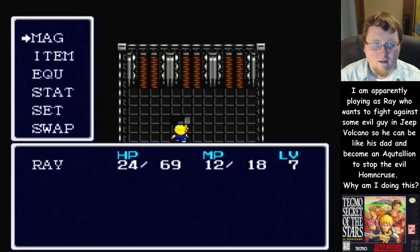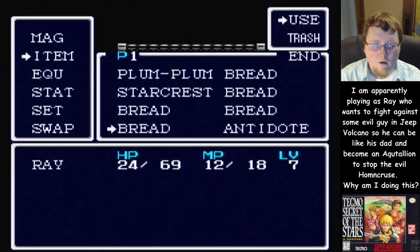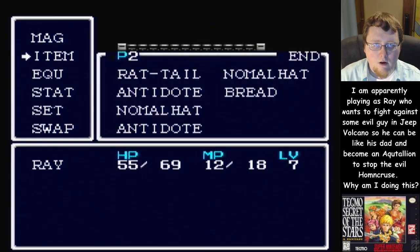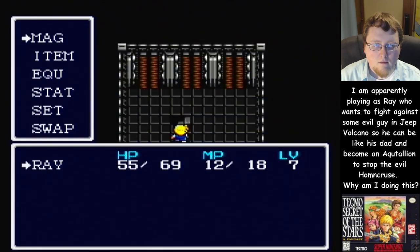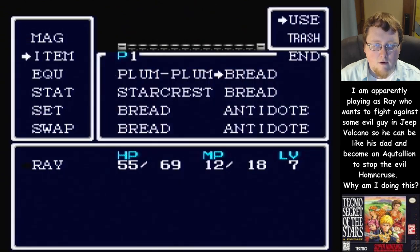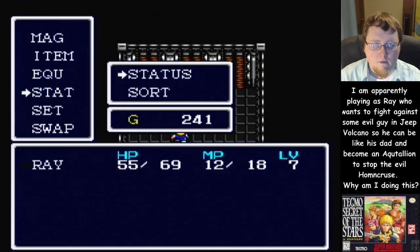This is looking wild — some evil lair or something in here. Let's try this bread out — oh, that's pretty good. I'm thinking whether I want to use another bread or my heal spell. I think I'll just use the bread — I'd rather be at full HP. How much experience do I need? 153.